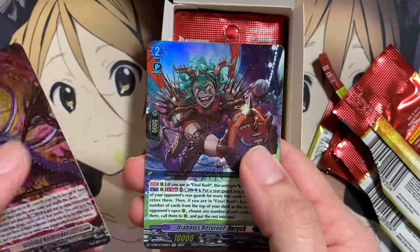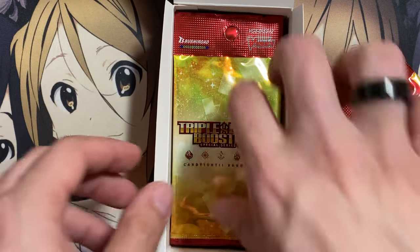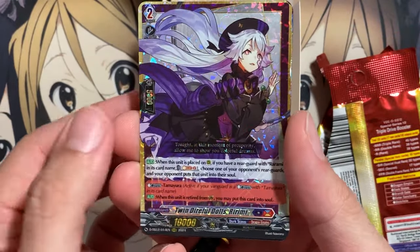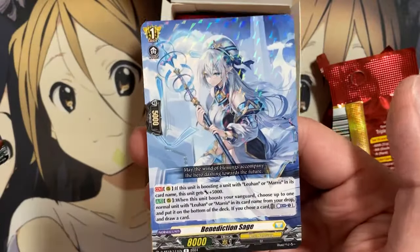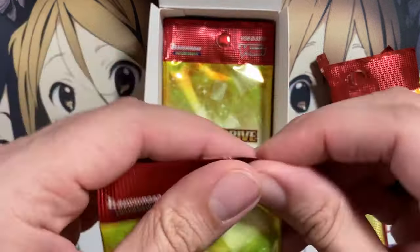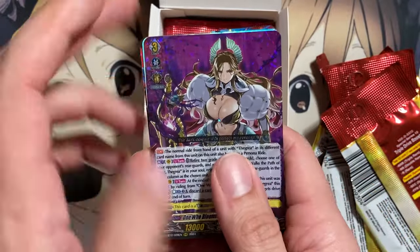Here's another Gravidia Nordlinger, another Diablos Returner Derek, and a Patrol Robo Decker Cop for our first trigger from the box. I might have a playset of Nordlinger now. Next we have Twin Direful Dolls Ririmi, another Stealth Fiend Forktale, and Benediction Sage — one of the grade ones needed for the Lahan deck, so a good pull there. I'm hoping I can pull one or two of the grade threes from each of these boxes. Triple rare pulled is One Who Blooms in the Dark, the Greya, for the evil version of the Greya.